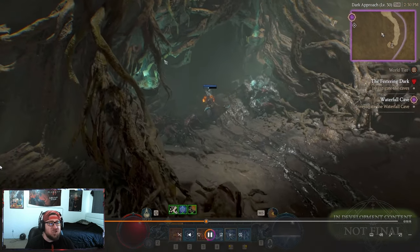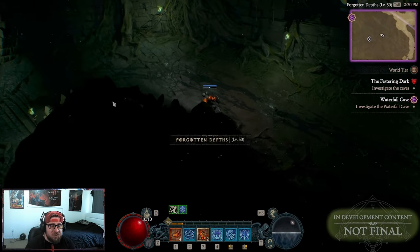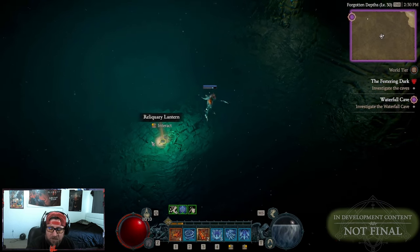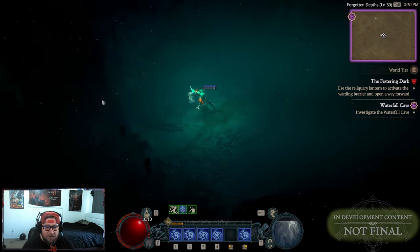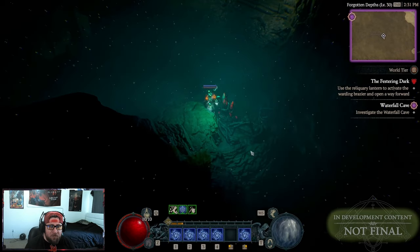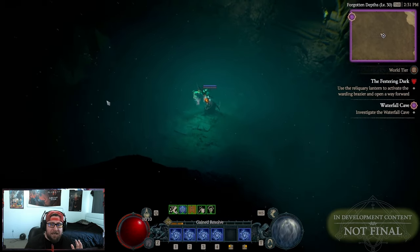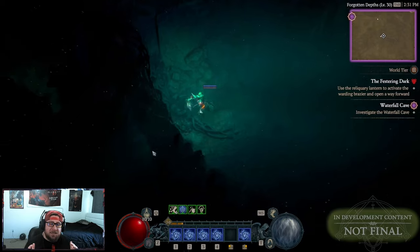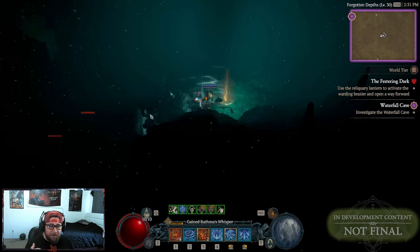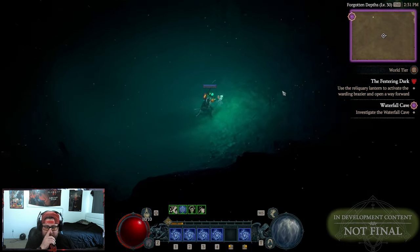I'm going to go ahead and play this for you guys. It's going to be a short video, but when you come into this stronghold it's just a different mechanic. I know we've had other things where you got to unlock certain doors or kill certain monsters, but this one was really unique. You had to come down here — it was kind of like a puzzle. You pick up this lantern which you use to gain access through the entire stronghold.